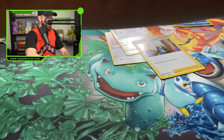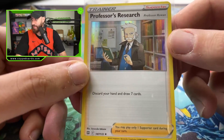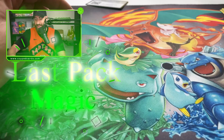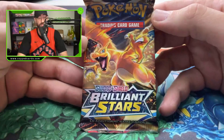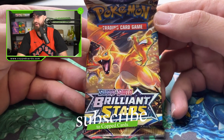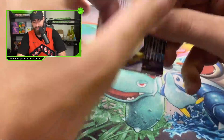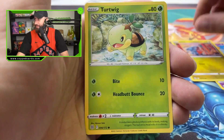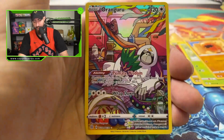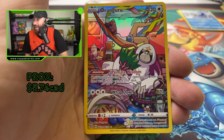I gotta sleeve the reverses — right out the gate I'm gonna sleeve this Research. My boy looking clean. Okay guys, we got the last pack — come on Pokemon, please hit us with a hit. We're gonna be releasing a lot of content so make sure you subscribe to the channel. We already had our ETB opening and we're opening a booster box very soon. Chimchu, Gibble, Turtwig, Trapinch, Piplup — and we got one, a character rare, Oranguru! Awesome card!